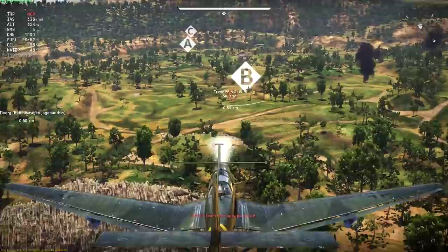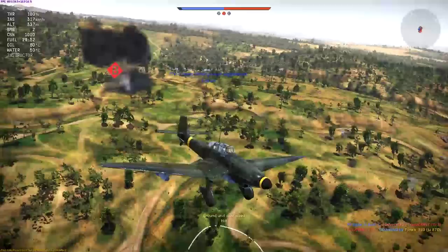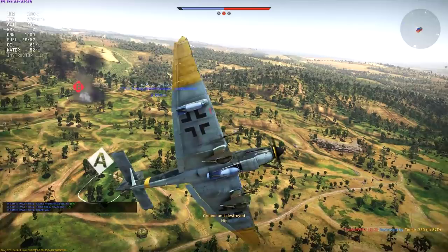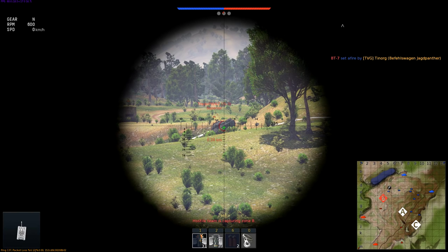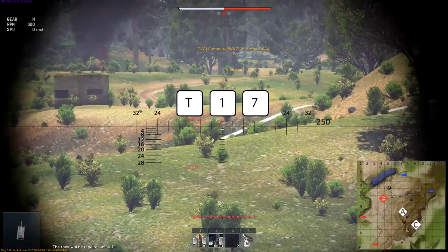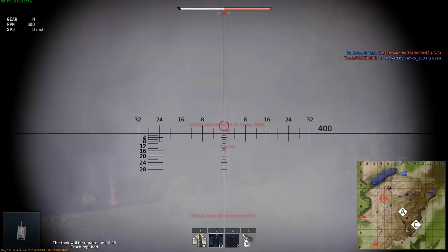War Thunder currently has combined arms combat in Arcade and Realistic modes, where both aircraft and tanks fight on the same map. The most important thing a ground vehicle can do against a plane is to spot it. This can be done by pressing three keys in a short sequence: T, then 1, then 7. This key sequence will send out an attack order. If an allied pilot makes actual visual contact with an enemy tank, he will see a special marker indicating the player's name and vehicle type.